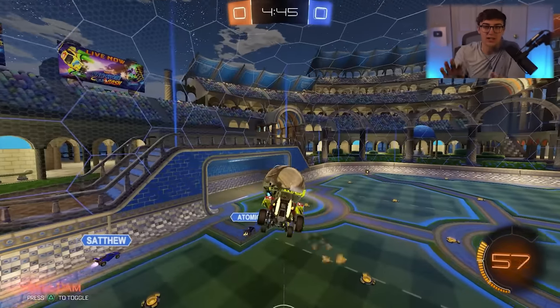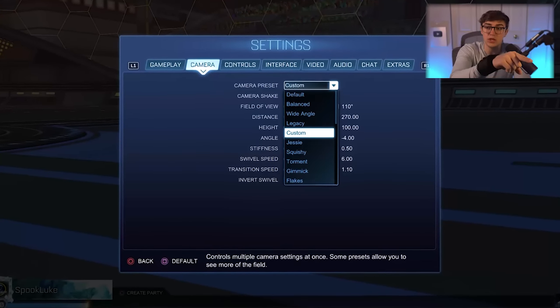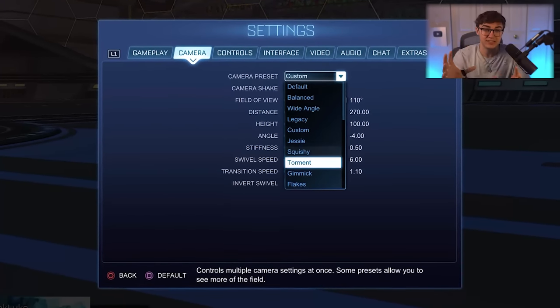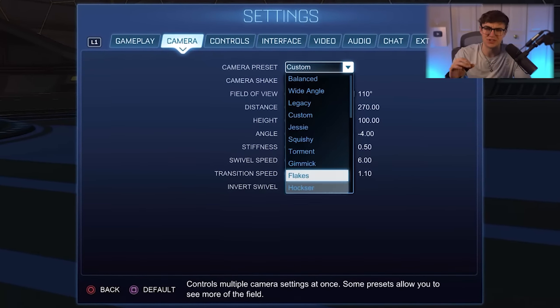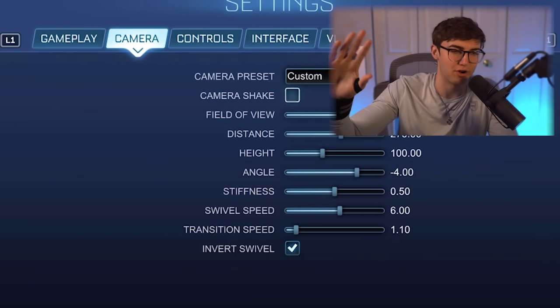To kick things off, let's talk camera settings. The first two settings are kind of non-issues. Camera preset — you'll only see this if you have Bakkesmod, and it lets you instantly import pro camera settings, which is cool, but since you're watching this just listen to my recommendations. Number two: camera shake — just turn it off.